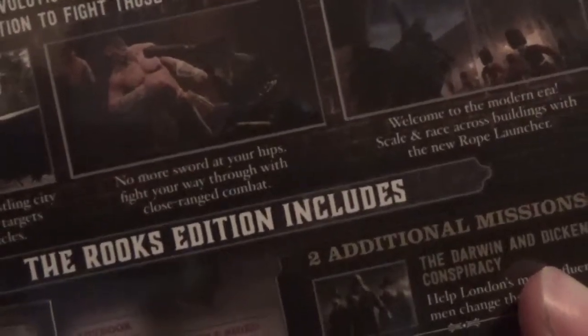Welcome to the modern era. Scale and race across buildings with the new rope launcher. No more sword at your hips — fight your way through with close range combat. It's a lot more challenging and a lot different, because you're going into the modern era. And as always, you do get a gun, guys, if that's what you're hoping for.